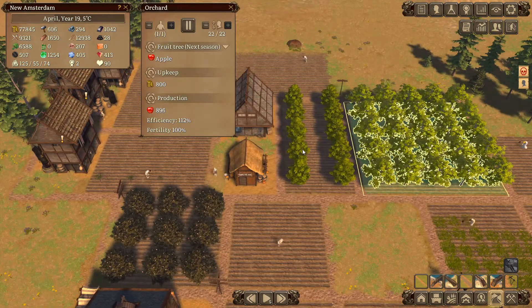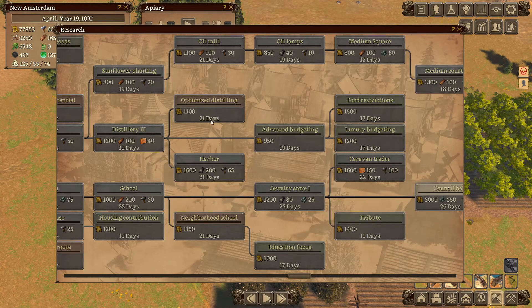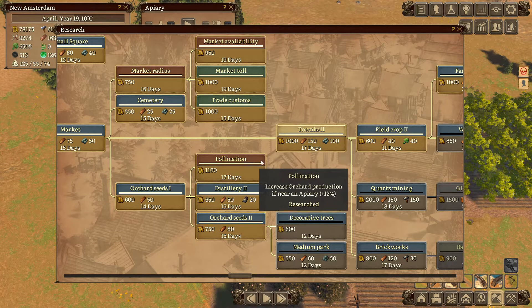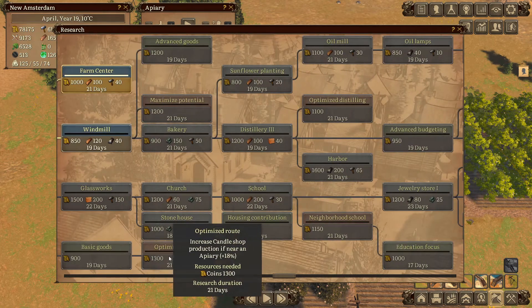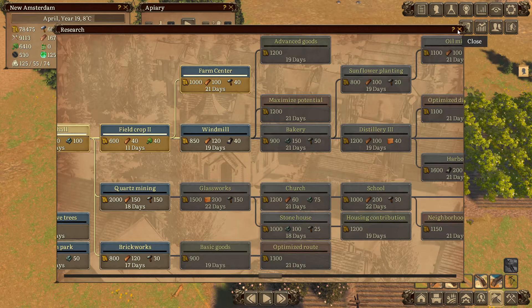Back to the trees: we have apples, pears, peaches, grapevines, and cherries. The reason there's an apiary in the middle is that we already researched pollination - the bees are actually helping pollinate the trees, which is a very nice touch. I also built a candle maker right in the middle because there's an optimized route that increases candle shop production by 80% if it's near an apiary - so free stuff basically. Might as well build those two together.